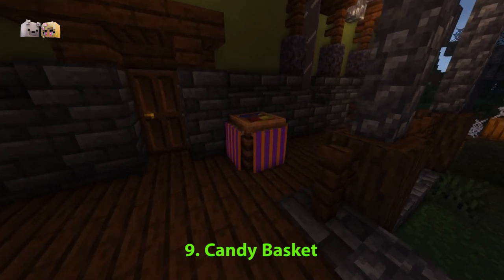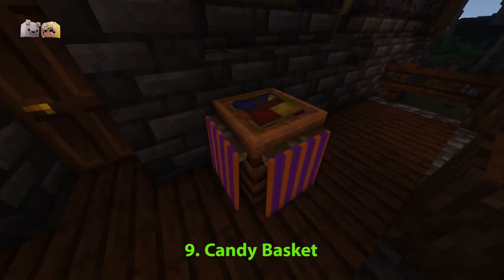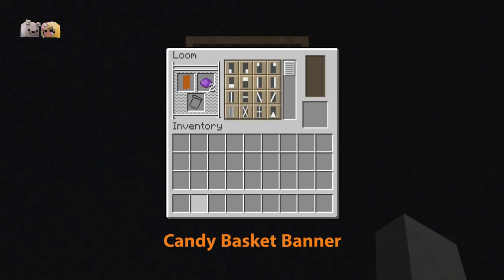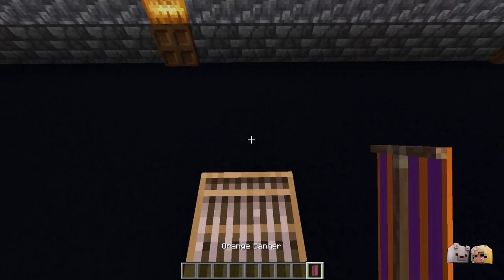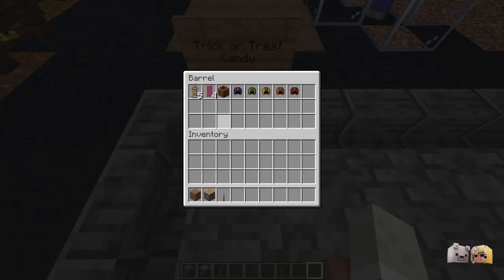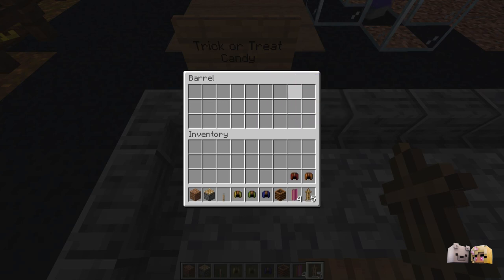This basket of trick-or-treat candy is a super sweet addition to a build. To create it, you'll need some colourful leather hats and some banners. By doubling up on the stripe pattern, you get a bolder, more crisp edge. You'll also need some placeholder blocks as well as pistons and levers to create this.